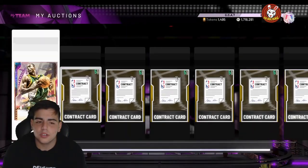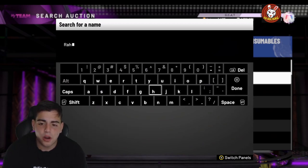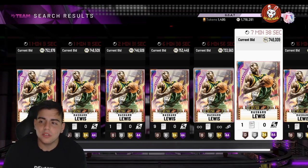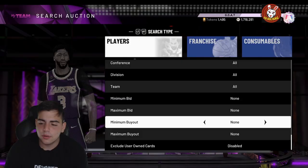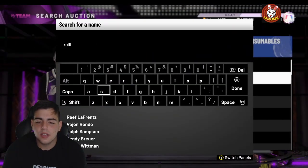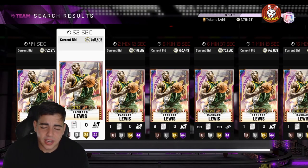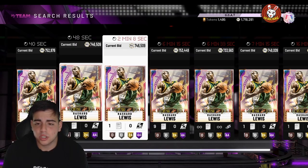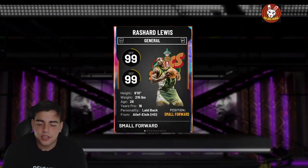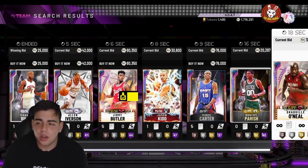Do not hold on to any valuable cards. Some people say don't hold on to Rashard or Jimmy Butler — it's kind of hard to tell at this point. It's end game, almost very hard to predict. I'm holding on to Rashard to see what they drop later this week. In my opinion, Rashard is a better hold than Giannis because Kareem is going to be the best center in the game — he's lengthy, has a post hook, and has a three-point shot with a money jump shot unlike Shaq or Wilt.